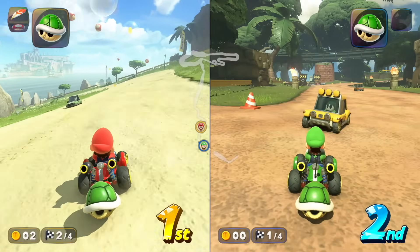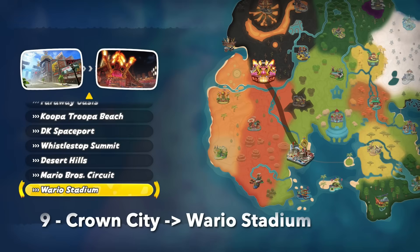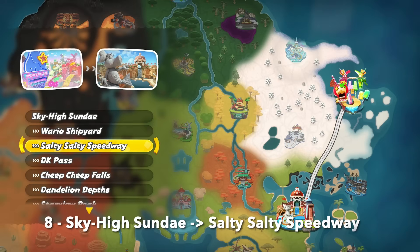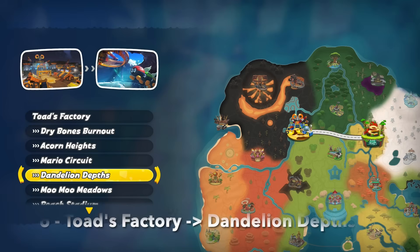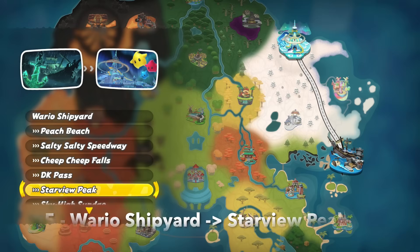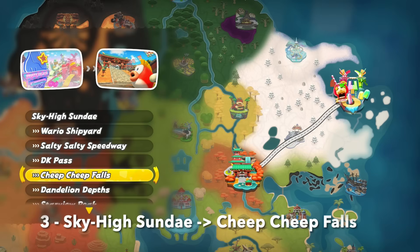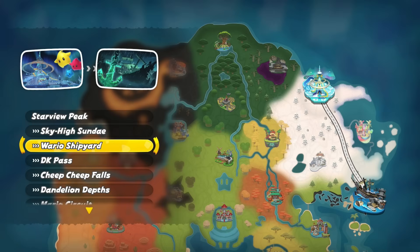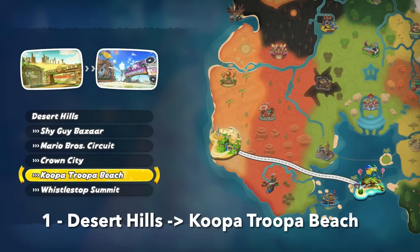For our top 10 slowest tracks: at number 10, Acorn Heights to Dandelion Depths; 9, Crown City to Wario Stadium; 8, Sky High Sunday to Salty Salty Speedway; 7, Mario Circuit to Starview Peak; 6, Toad's Factory to Dandelion Depths; 5, Wario Shipyard to Starview Peak; 4, Starview Peak to Cheep Cheep Falls; 3, Sky High Sunday to Cheep Cheep Falls; 2, Starview Peak to Wario Shipyard; and number 1, at a time of 3 minutes and 17 seconds, Desert Hills to Koopa Troopa Beach.